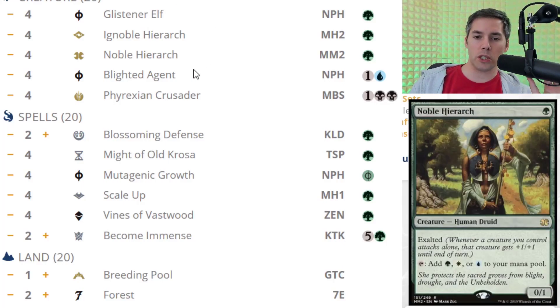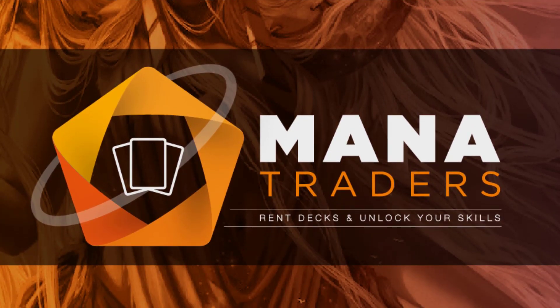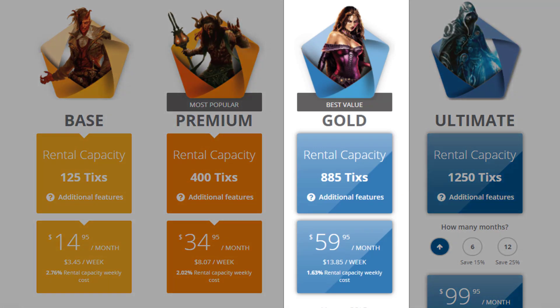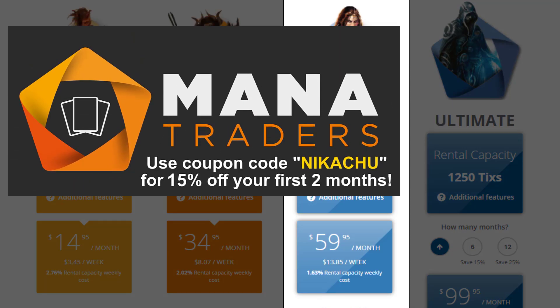So maybe Infect slipped into prominence with this really cool tech card — Phyrexian Crusader. If you want to test whether this deck is the real deal, you can do that with Mana Traders, the premier place to rent Magic cards online for all your experimenting. You borrow the cards, and if the deck is no good, just send them back and borrow new ones. Use my Mana Traders link in the description or save 15% off your first two months with coupon code NIKACHU. Is this deck the real deal that can stand the test of time, or just a flash in the pan with surprise value? Let me know in the comments. This has been Nikachu talking about the new Infect deck that made the Top 8 of GP Las Vegas.